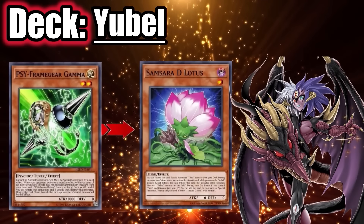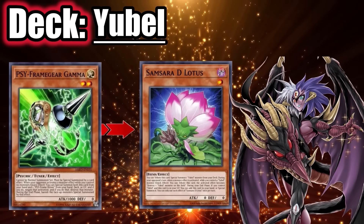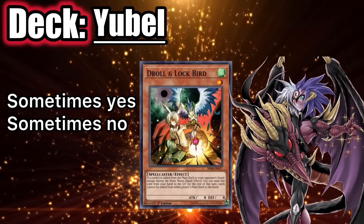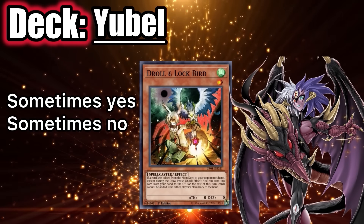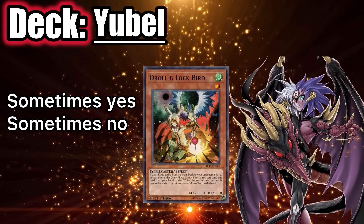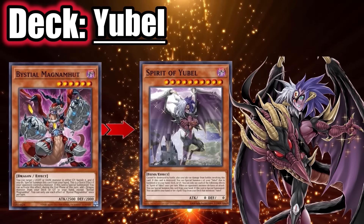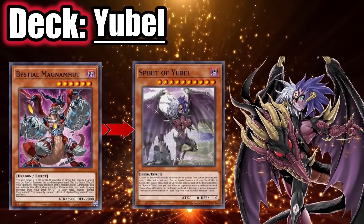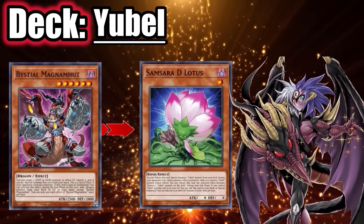Gamma should ideally be used on the Lotus as well, because if you use it on Spirit, Spirit will summon Yubel from deck. The deck might struggle if you use Droll, but they should still end on five to six disruptions, making Droll situationally good against Yubel depending on their hand. If you have Bestial, you have to use it on the first Yubel monster that hits the grave before they summon Phantom of Yubel, or if you negated the Lotus and they're trying to revive it with Gates, you can banish that with Bestial instead.